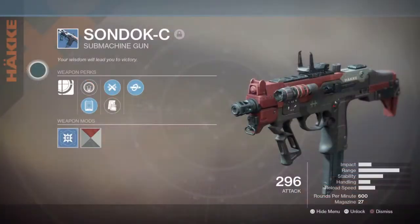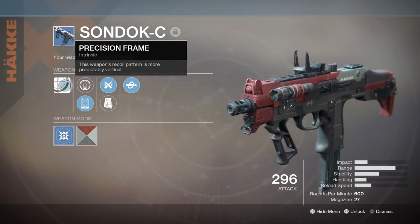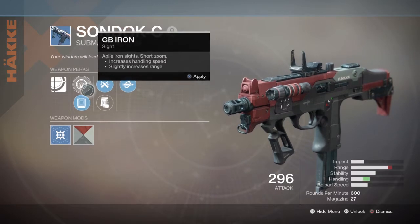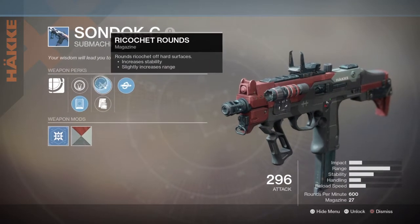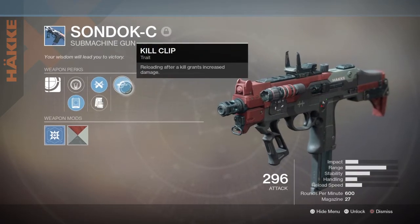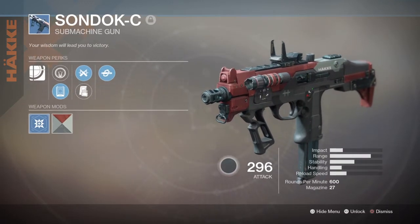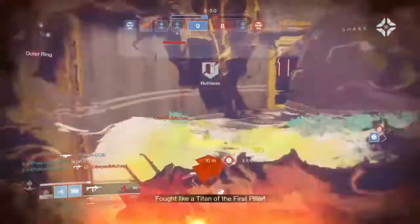Its perks are as follows. Its weapon frame is the Precision Frame — the weapon's recoil pattern is more predictably vertical. Within its first column it has GB Iron Sights, a short zoom sight that increases handling speed and slightly increases range, and SC Hollow Sights, a medium zoom sight that greatly increases range and slightly decreases handling speed. Within the second column it has Ricochet Rounds, which ricochet off hard surfaces and increase stability and slightly increase range, and Tactical Mag, which slightly increases stability, increases reload speed, and slightly increases magazine size. Within the final column it has Kill Clip — reloading after a kill grants increased damage.